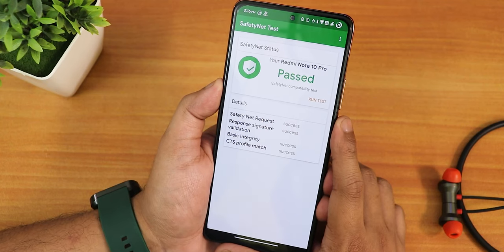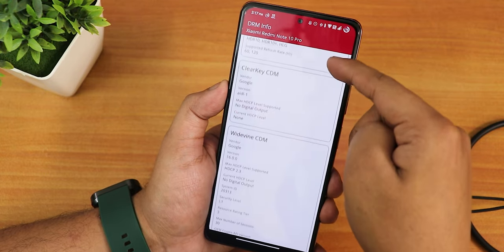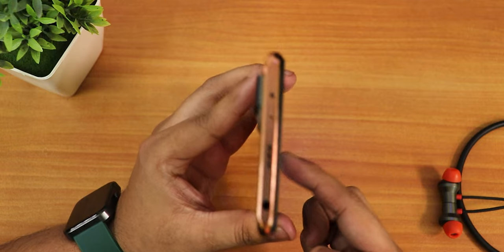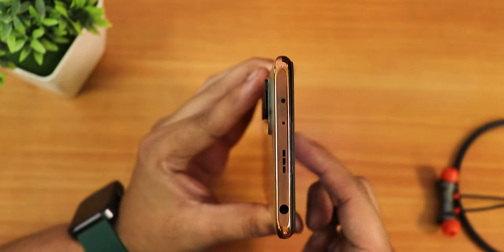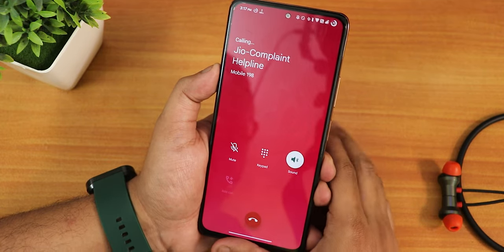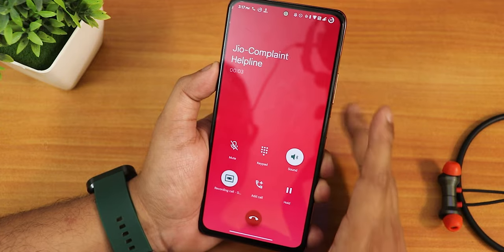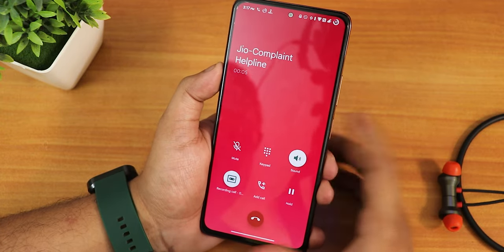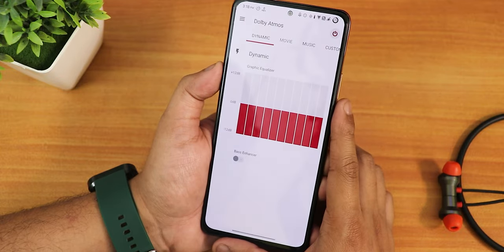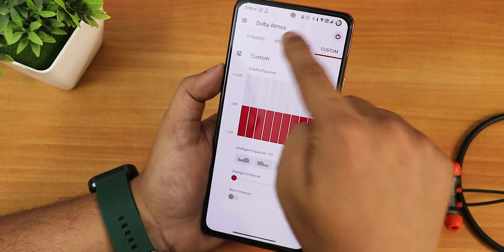Safety Net passes right out of the box, so banking apps are working. DRM L1 is maintained, so you can stream Netflix or Amazon Prime videos in 1080p. The IR blaster is working fine. This ROM also offers Google Photos unlimited backup. The ROM has an OxygenOS-style dialer. There is a call recording option, though it sometimes doesn't work. VoLTE calling should be working fine, and there is Dolby Atmos as well with multiple options right out of the box.